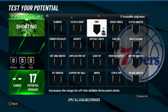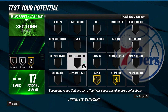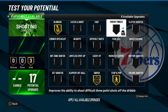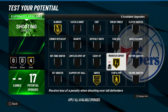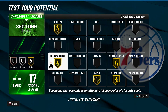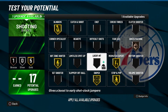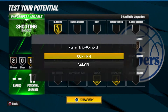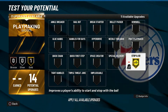For shooting badges: stop and pop gold, sniper gold, blinders gold, mismatch expert gold, hot zone hunter gold. We have two more — green machine and lucky number seven, because I really like lucky number seven.